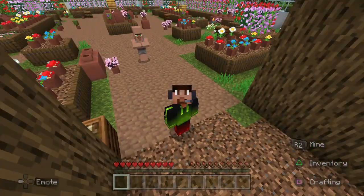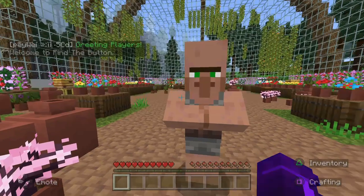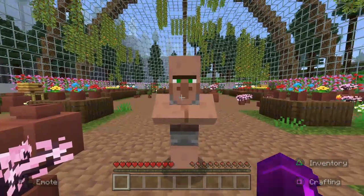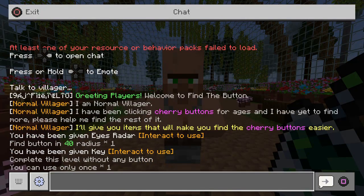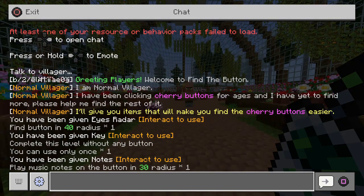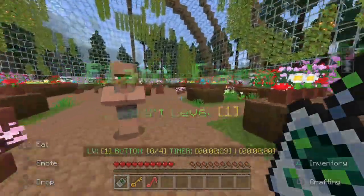We found this yellow villager, so let's talk to him. He says: 'Greetings player, welcome to Find the Button. I am a normal villager. I have been looking for the cherry button for ages and have yet to find it — please help. I'll give you items to help you find the cherry faster. You've been given Eyes Radar — interact to use and find buttons within a 40-block radius. You've been given a Key — interact to use and complete the level without any button, but you can only use it once. You've also been given Notes — interact to use and play music notes within a 30-block radius.'